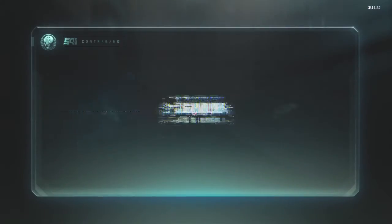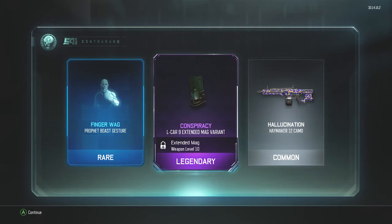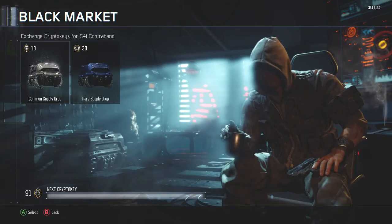Alright, very first one. Let's go. Let's get some big money. Oh! Legendary, baby. The only reason I didn't react that much is because it's for the Elkar 9, and I don't really use that. But still, it looks pretty dope. Hallucination, Handmaker 12 camo, and a Fingerwag Prophet boost gesture. I don't use the Prophet, but I think it's really good, so I should probably start giving it a try now.